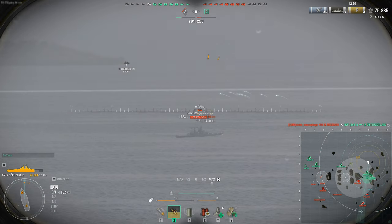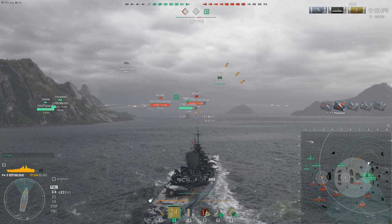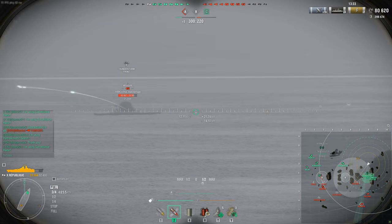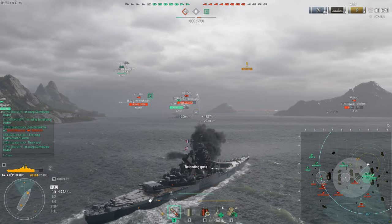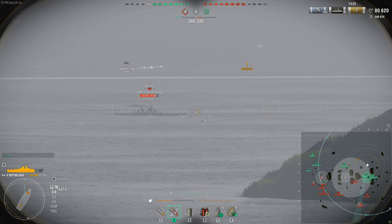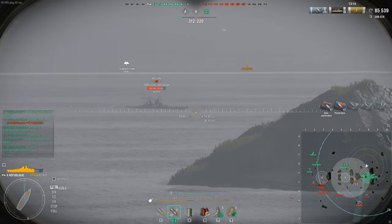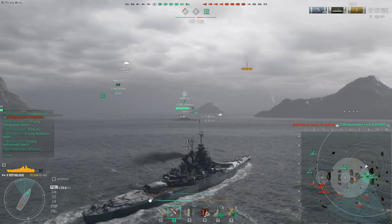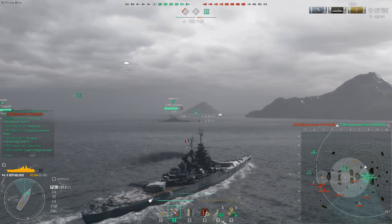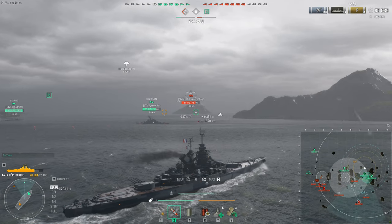This ship sounds so weird and crazy and I'm not sure if it's crazy good. High-damage torps, numerous SAP secondaries according to the dev blog. So let's take a look at the parameters: 66,000 hit points on a cruiser — that's pretty good. 25-millimeter plating, 60-second fires — ouch. 22% torpedo damage reduction. Two-by-four 320-millimeter guns with a firing range of 17 kilometers. Maximum AP shell damage 9,700. SAP shells have 10,250 alpha damage, 83-millimeter SAP penetration, and a reload time of 24 seconds on eight guns.